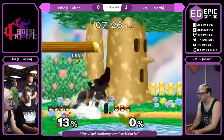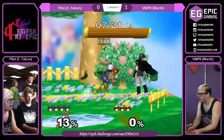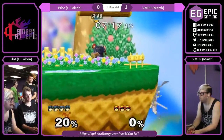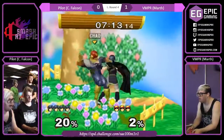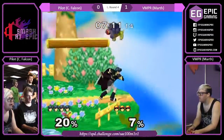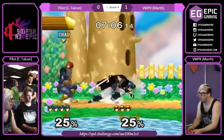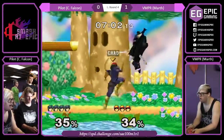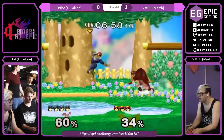One thing VMPR is doing is dash dancing out of the way. But Pilot is not overshooting his aerials at all — he's only shooting them early, giving Marth room to dash dance. If he overshot them a little bit it would catch the dash dance, punishing for it. But good job from Dawson to just weave in and out of the hitbox range.